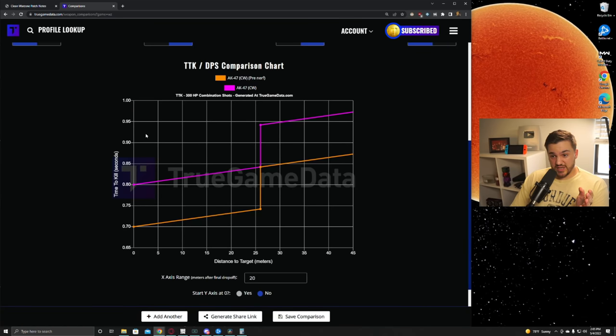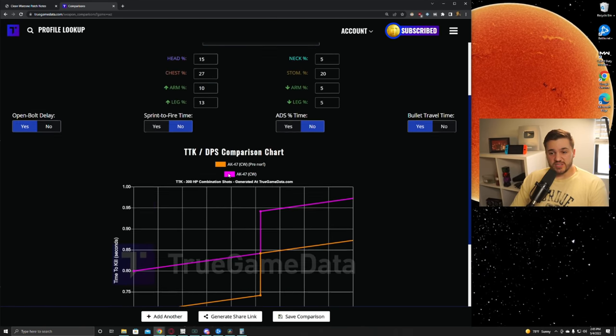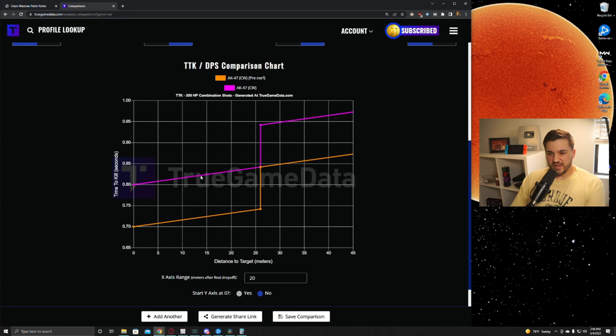Let's look at TGD to see how this actually affects the TTKs. At 300 health, combination shot location — if you just look at a single shot location like chest, these overlap because it doesn't change the individual shot location TTK. But when you mix in headshots or neck shots it will change the TTK, and that's the power of the combination shot location chart on TGD. The magenta line shows basically one extra shot to kill over the pre-nerfed version. The AK is still going to be okay, but this will probably shift it out of the meta — 100 milliseconds is a pretty dramatic TTK increase.